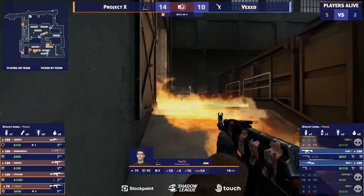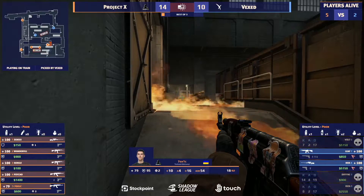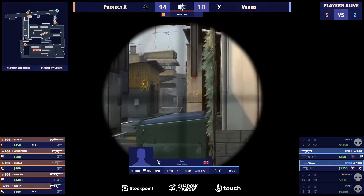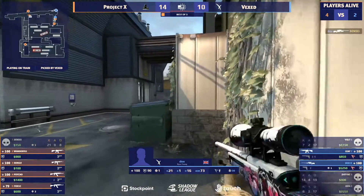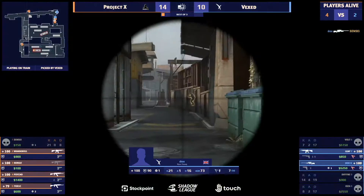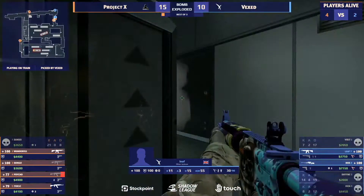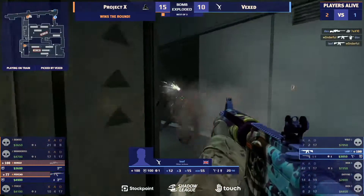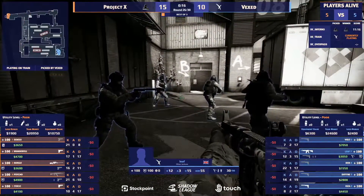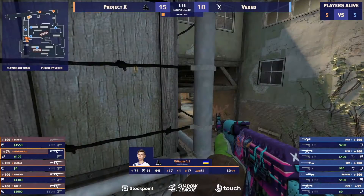Project X in a five versus two — and it's looking like map point and series point out of the hands of Vexed. They know where Leaf and Doc's are. A flicked shot off from Doc's — but that's the AWP out of the hands of the CTs, and that is huge, because now a very eager Project X right now.